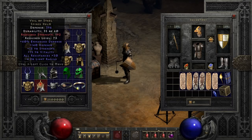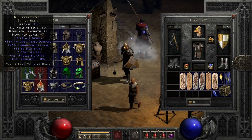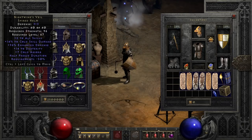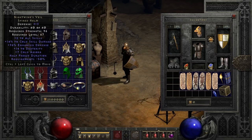As promised, there are stronger helms, and the other unique spired helm is not a disappointment — that is Nightwing's Veil. Plus two all skills, boosted cold damage, plus dexterity, cold absorb, half freeze duration, and a massive reduction in strength requirements to equip makes this a really nice helmet for a cold damage dealer, especially the cold sorceress since she already pierces resist, making that plus cold damage go the extra mile. The plus skills help a ton too and can be used by any class — slip it on a blizzard or orb sorceress and you will not be disappointed.